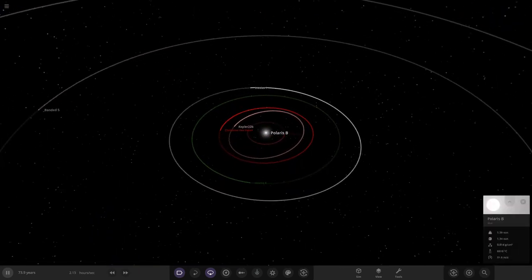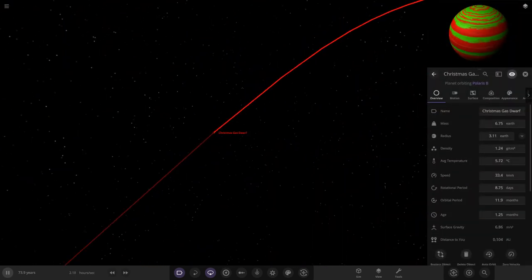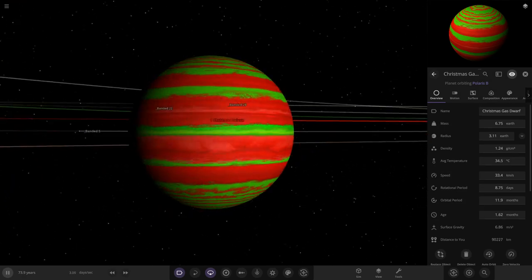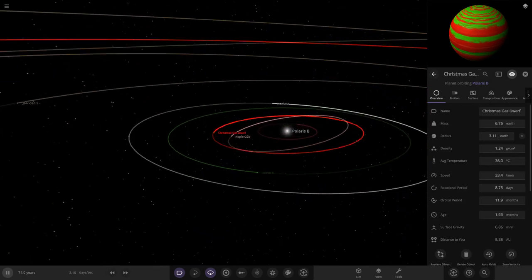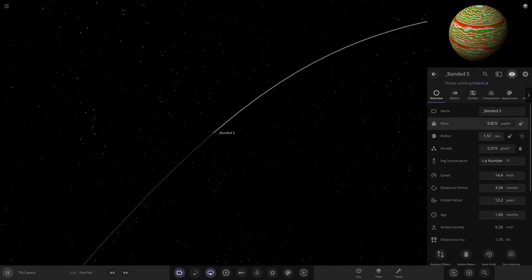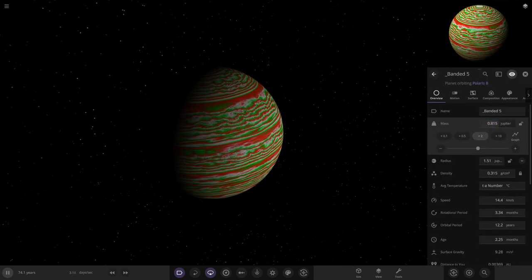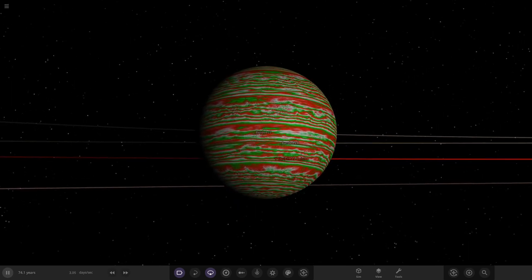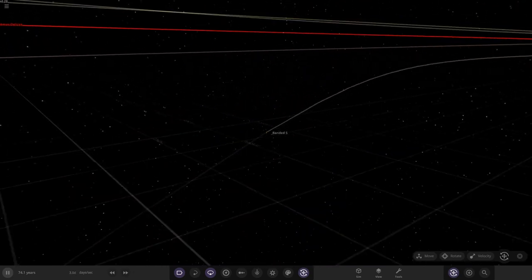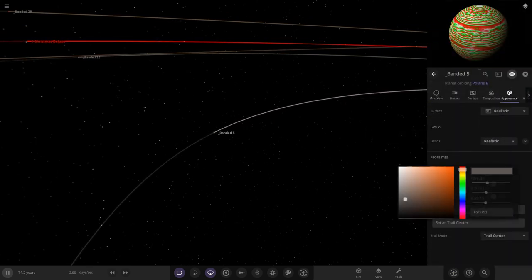So lining them all up: first is the Christmas gas dwarf — Banded Gas Dwarf — at 3.11 Earths in size, looking gorgeous. These were from the Christmas competitions a year ago. Then the white snow planet, and then Banded Five as the dominant gas giant — I'll make it 1.6 Jupiters. Looks fabulous — I think this one is from 2019. Interface color to nice green.